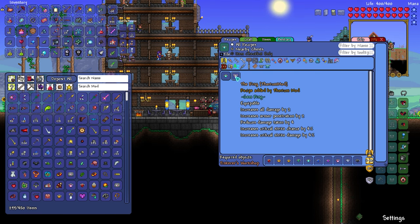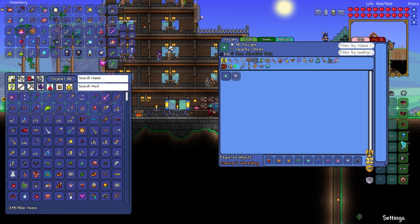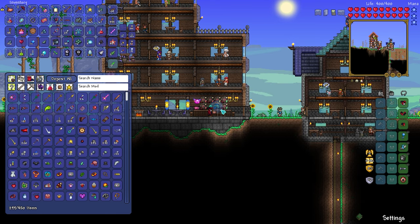The ring: increase all damage by two, armor pen by two, reduce damage taken by four, increase crit chance and crit damage by 4%. I mean, it's good, but I don't really have a spot for it — that's kind of a problem, isn't it?